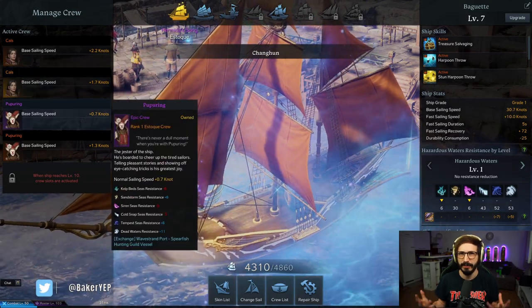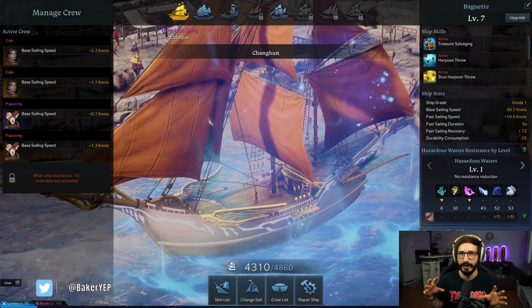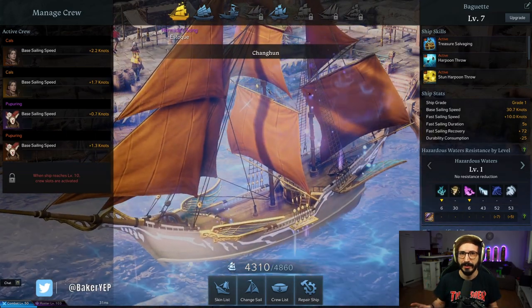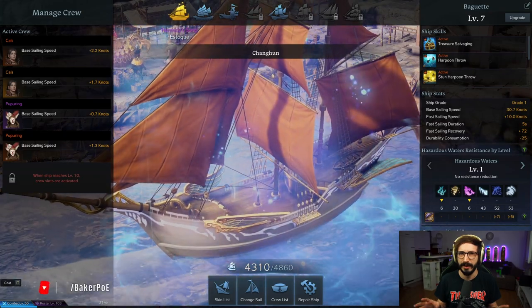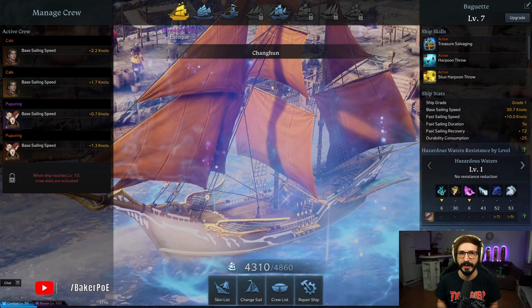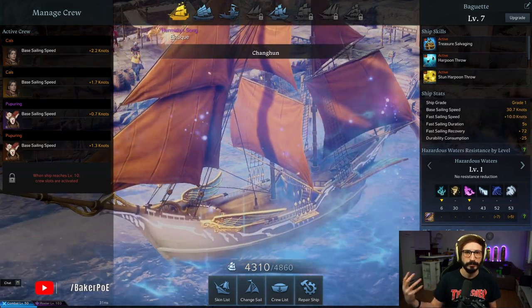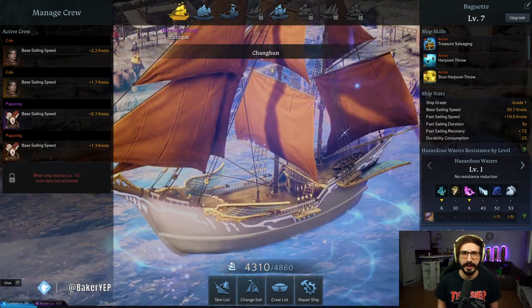Meanwhile, you could have a level 7 S-talk with really good crew, probably just using the login rewards and the free boxes we get from the event right now. On top of that you can make a lot of pirate coins, sun coins, and other coins by doing the co-op sailing events.